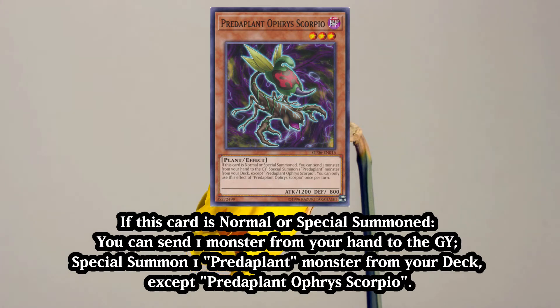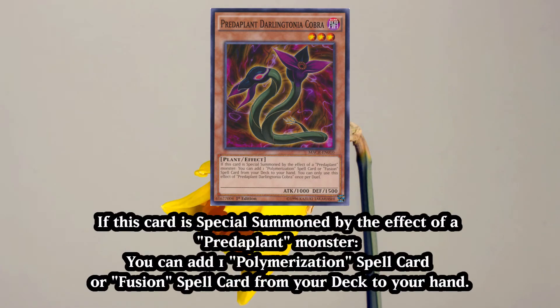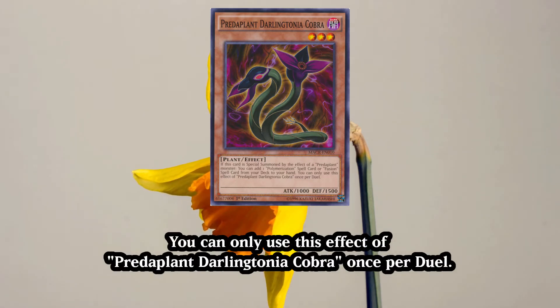The target for this effect is the aforementioned Darlingtonia Cobra. This darling, dearest of all bricks, when special summoned, can add one polymerization or fusion spell from your deck to the hand. Not content with a once per turn clause, this effect can only be used once per duel.